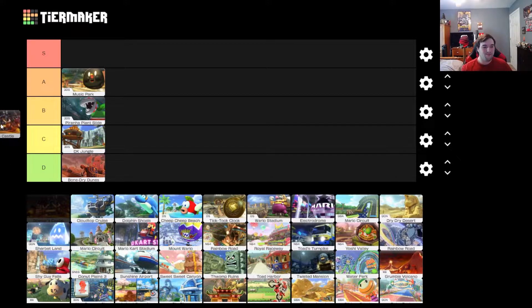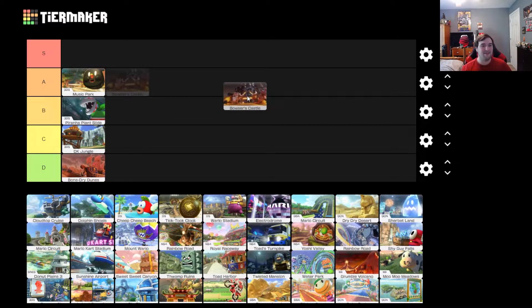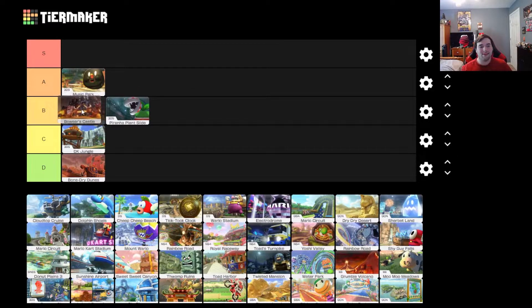Bowser's Castle — in terms of Bowser's Castles, it's a little generic. I like the anti-gravity section with Bowser punching the sides and it kind of snakes. It's a good one, not a great one. I'd put it above Piranha Plant Slide. I don't usually pick it, but I don't hate it. If you're in B tier, I don't usually pick you, but I wouldn't be opposed to playing you. I'm not going to be mad if it pops up on random or anything. So yeah, B tier for Bowser's Castle. B for Bowser.